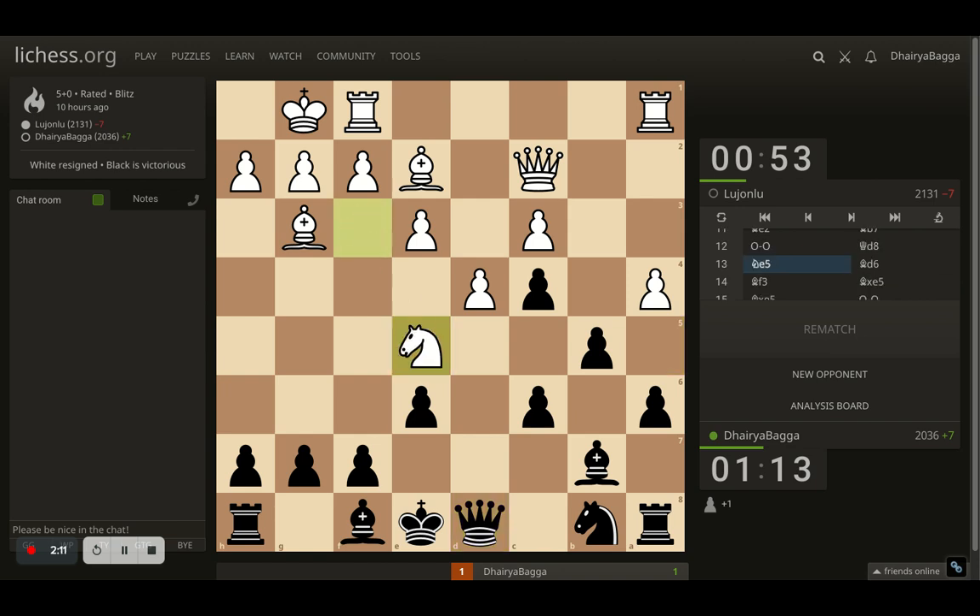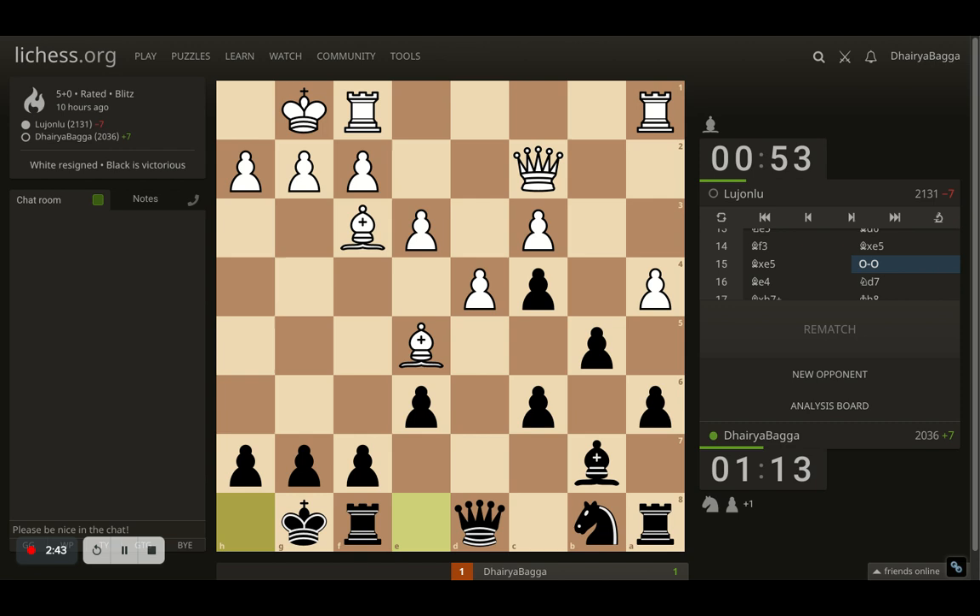Opponent plays knight to e5, trying to attack the pawn maybe, but the knight doesn't do much there. I played bishop to d6, attacking the knight — also the bishop is backed up, so I can trade off if the knight tries to be tricky. Now bishop comes to f3, attacking the pawn twice. Although it's defended twice, it's not a problem. I take on the knight first, resolving the issue. Opponent cannot even think of doing some tricks. Takes back with the bishop, and here I castle.